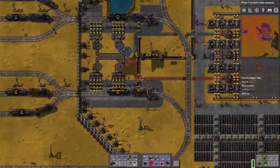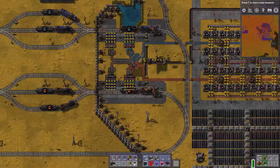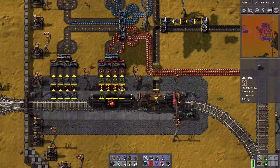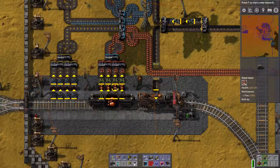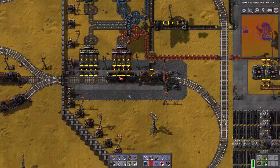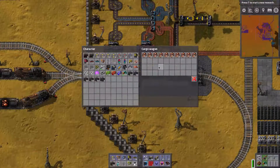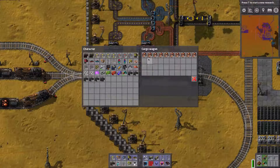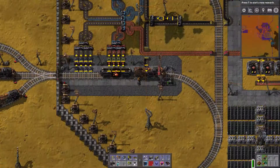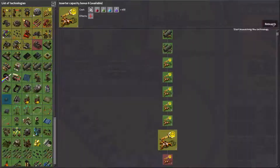Here's my big smelting network and the trains will wait here and act as a second buffer. Previously you would unload into the chests — I still have the small buffer and from the chests it'll go into the system. But right now I have this cargo wagon sitting here as sort of a big chest. It'll sit there and empty slowly. Right now nothing is running. Let's start some research — insert capacity bonus, always a good thing to have.